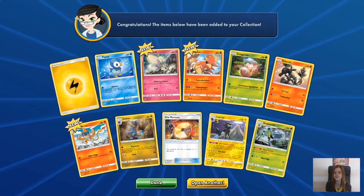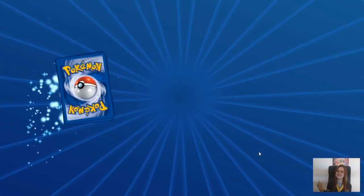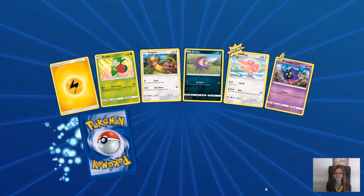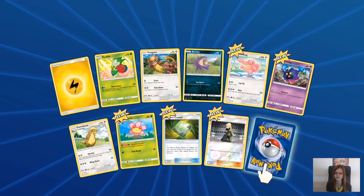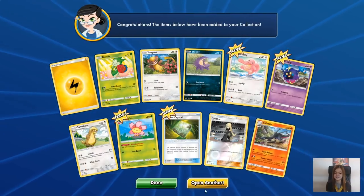That is a Reverse Red Luxray. And a Ribombee. There's only a few cards that I'm missing physically as well. Obviously you've got a few GX. A Reverse Cynthia - good stuff, need that. And a Salazzle.